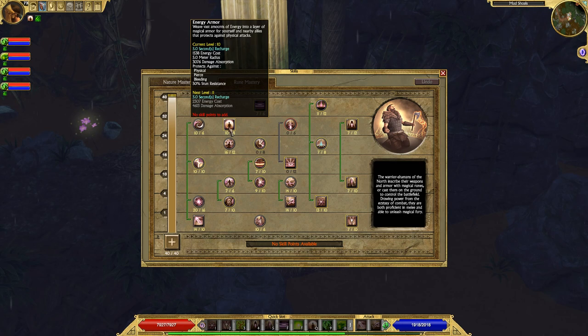With 10 skill points into Energy Armor — technically three skill points, with plus-skills carrying the rest — it takes 1,500 energy to cast. The next rank takes 2,300 energy, which is more energy than I have. So if I get a Shrine of Mastery, I'm literally no longer able to cast this ability because it takes too much energy. That's the reason I chose to cap it at 10 rather than maxing it out.